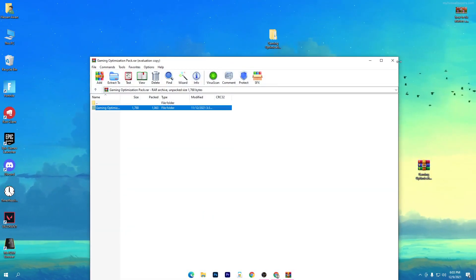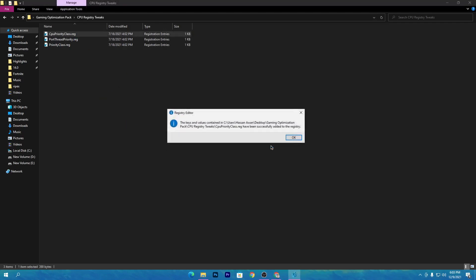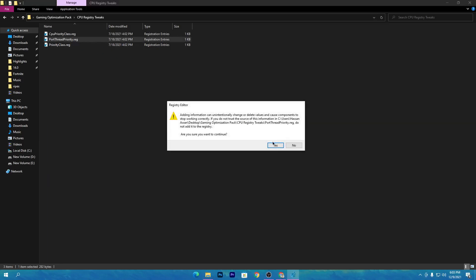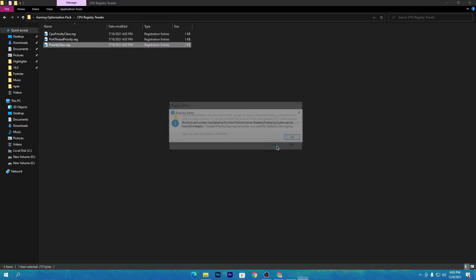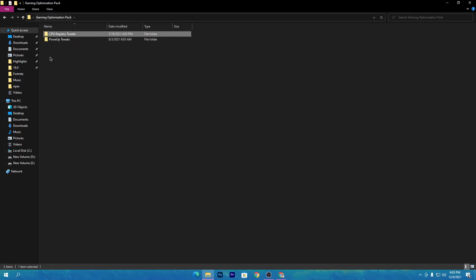Once the pack is downloaded, drag it to your desktop and open the zip file. Open the folder and you'll see two files: the first for CPU registry tweaks, and the second for power tweaks. Open the first folder and install both files. This will optimize your CPU — all cores and threads — which is the most important part of your PC for gaming.